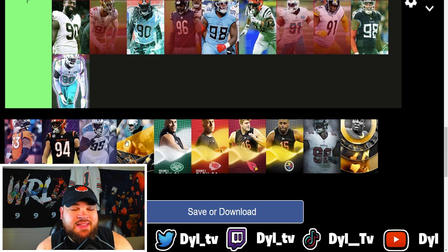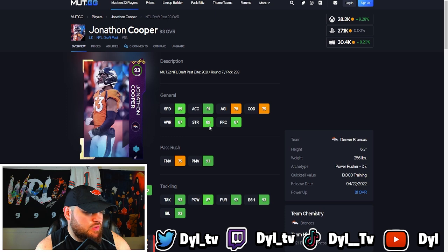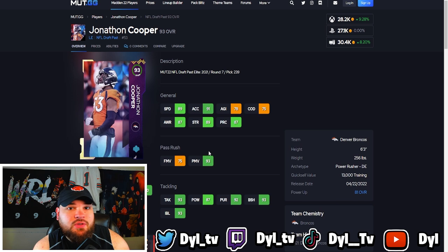First one up is Jonathan Cooper — I think he is pretty solid. Powered up, he has 90 speed, which is pretty good for a defensive lineman, 92 acceleration, and 90 strength with really good run defense. Agility and change of direction don't really matter much for defensive linemen. The thing that loses me is his lower finesse moves — if he had higher finesse moves he could honestly be up in A or maybe even S.